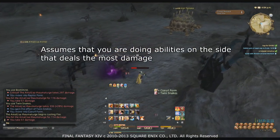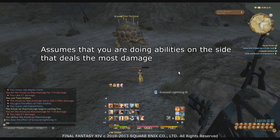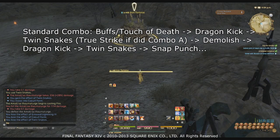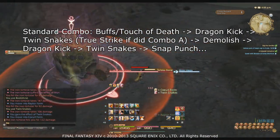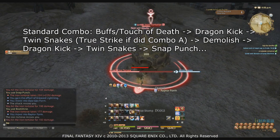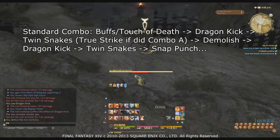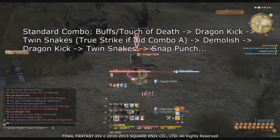This rotation assumes you are hitting the side that benefits your damage most, whether flank or rear. Just do your best — don't expect perfection. Starting Combo B: open with Touch of Death, Blood for Blood, and Internal Release, then move into Dragon Kick, True Strike, Demolish, followed by Dragon Kick, Twin Snakes, Snap Punch. Dragon Kick does 20 more potency than Boot Shine naturally, so at the start of the fight when you're not in Opo-Opo stance, Dragon Kick first makes use of that extra potency. It's also used to apply the minus-10 blunt resistance debuff.